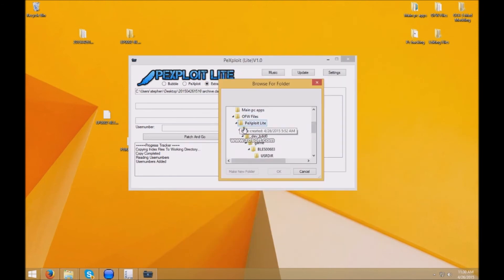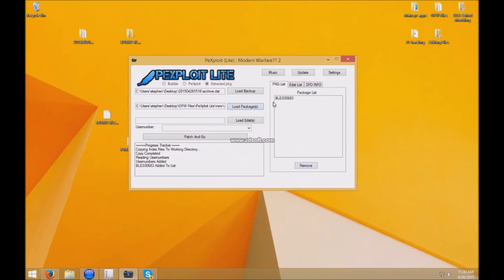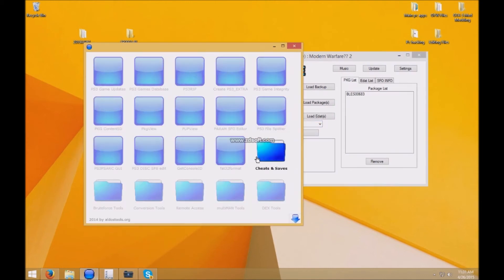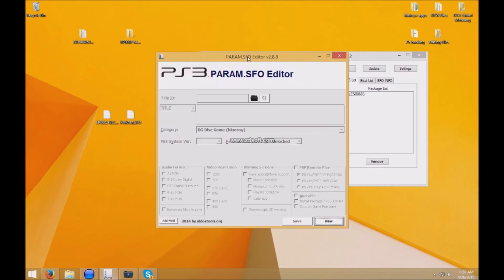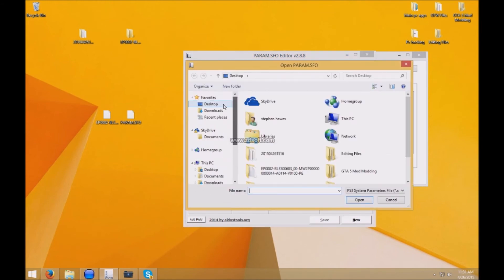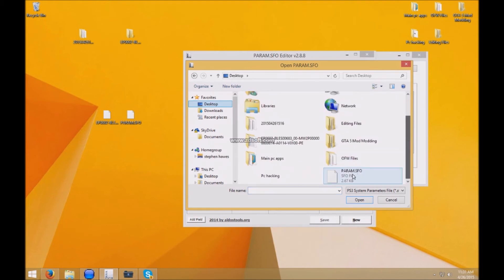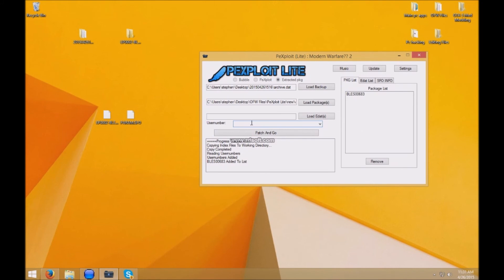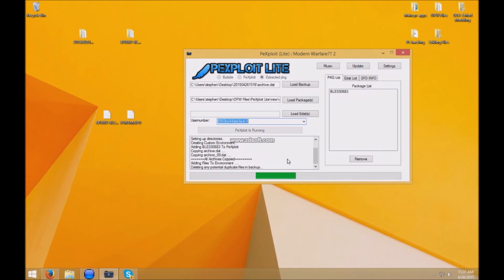Now back to this part — go to PX exploit, new, dev_game, click your game that we put in there. Now you want to get your account ID using the SFO editor. I'll show you right now. Go to SFO editor, browse files, go to desktop, find the SFO file, click open, copy the account ID, paste it in there, then hit patch and go. Let this do its thing — it's going to take a little bit so I'll pause the video and see you guys when it's done.